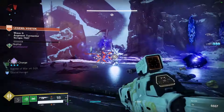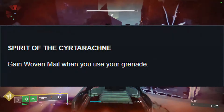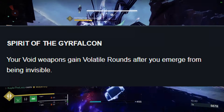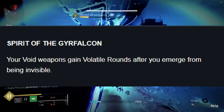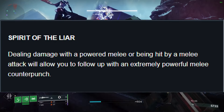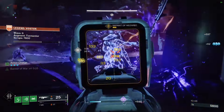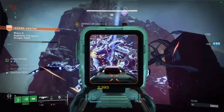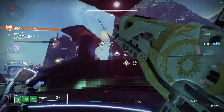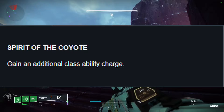Your second column exclusive Hunter perks are: Spirit of the Surtarachne — gain Woven Mail when you use your grenade; Spirit of the Gyrfalcon — your void weapons gain volatile rounds after you emerge from being invisible; Spirit of the Liar — dealing damage with a powered melee or being hit by a melee attack will allow you to follow up with an extremely powerful melee counterpunch; Spirit of the Wormhusk — dodging gives a small health and shield bump; and Spirit of the Coyote — gain an additional class ability charge.